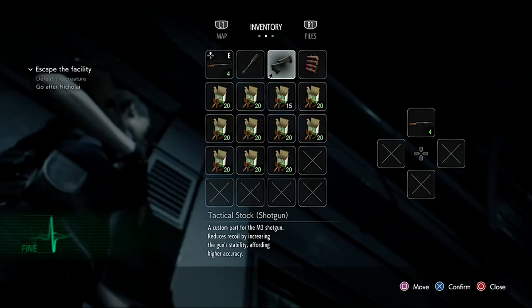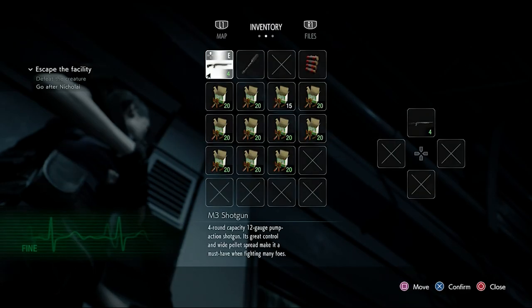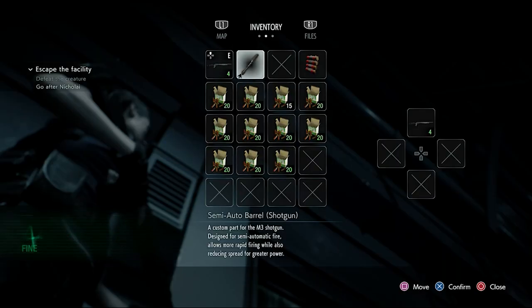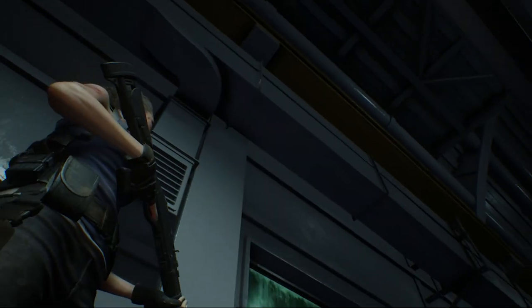Now let's test the shotgun with just the Tactical Stock attached. It changed the shotgun completely. The semi-automatic actually changed the amount of ammo it held too, and that did change the description — I failed to see that, but that's okay. Let's test it out.